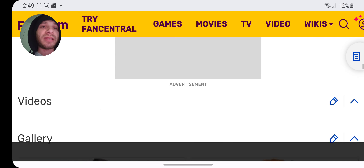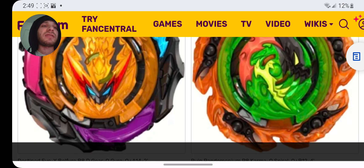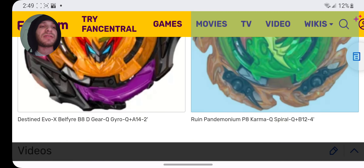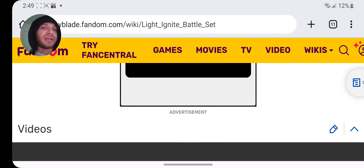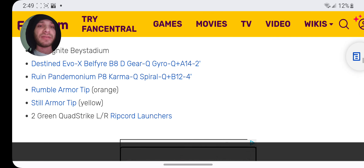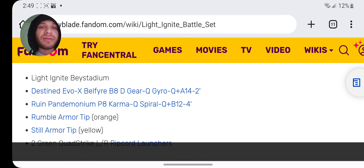Let's see if we get any images here. We're going to get these Beyblades that glow in the dark or something. These are the images. I don't know what the Beyblades are called, but — oh, here we go. Destined Evo. So this is what you're going to get: the Light Ignite Bay Stadium, which glows — like, there's a certain light that makes them glow. They don't actually glow on their own.